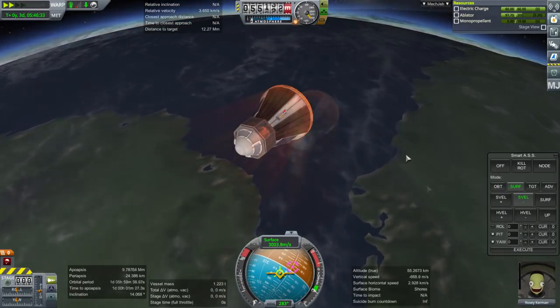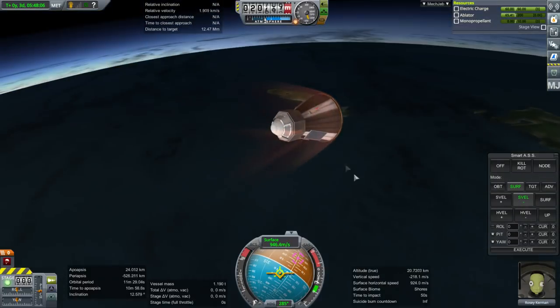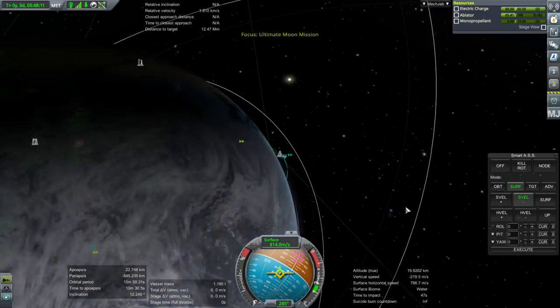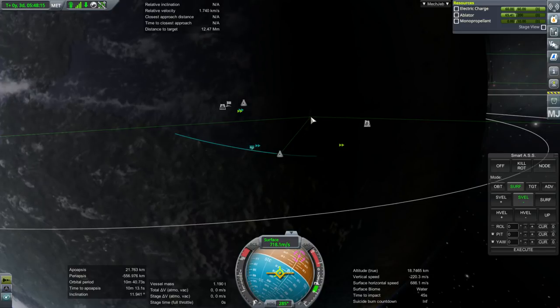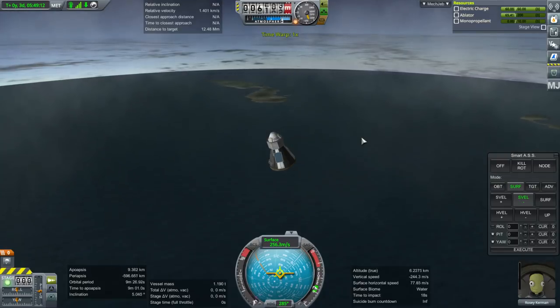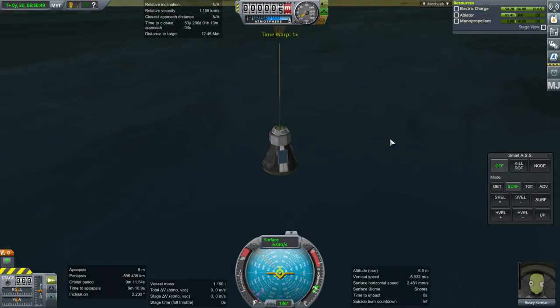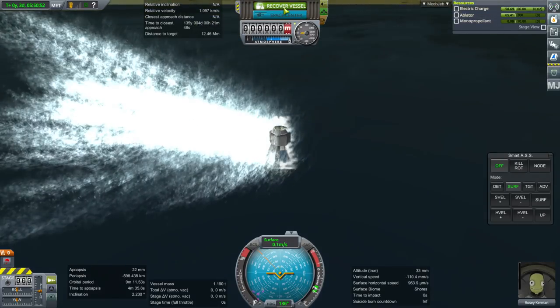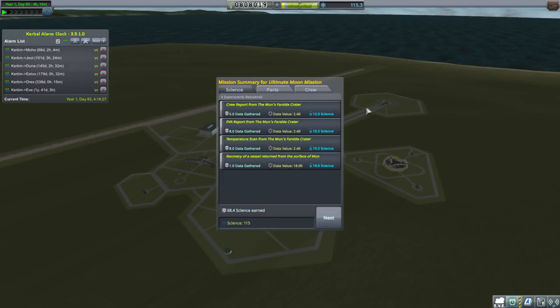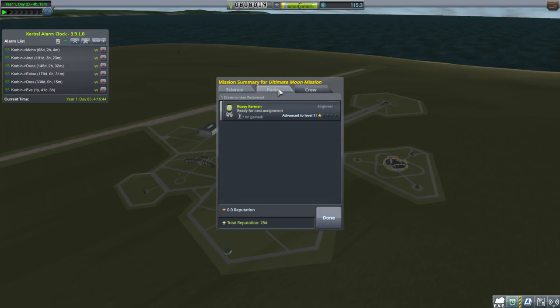We'll end up with about 500 m/s to spare. 25 km should be fine — we're on our way home. Right around here, pointing normal, we separate the service module off. Ablator is already ablating — we're through the worst of it. Communication restored. We're very close to an island communication location. Activating the parachute at 260 m/s is fine. We hardly used a third of our ablator. Splashdown! Recover vessel.